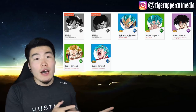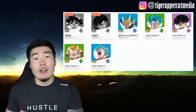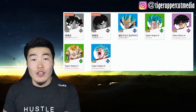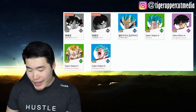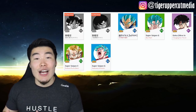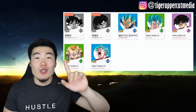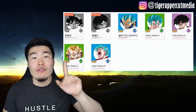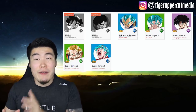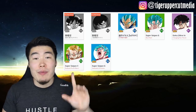But those two guys we already knew about — they've been leaked for a while now. What we didn't know, what was still a question mark, was what were gonna be the other featured SSRs on the banner. And my expectations were blown away, because this is better than anything I would have expected. Number one: Super Saiyan Blue Evolution Vegeta, leader of one of the best categories in the game. He's not even available on Global yet, but JP players should definitely be really happy about this.